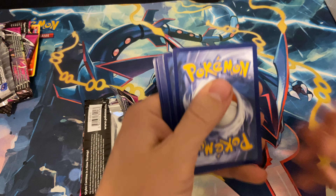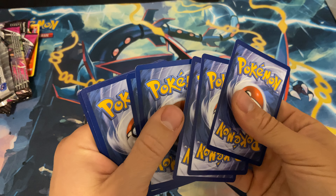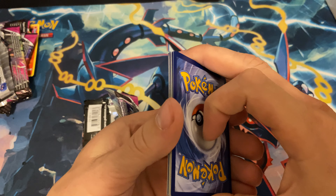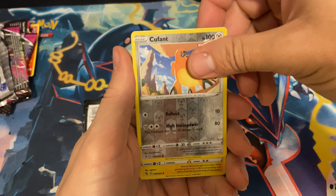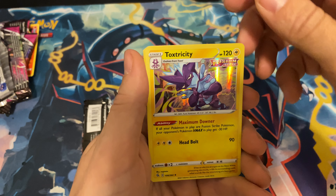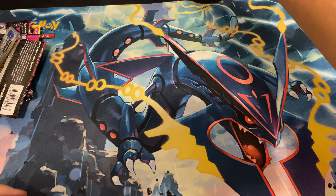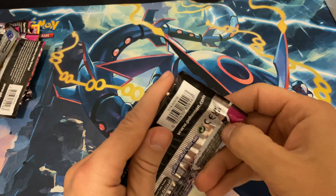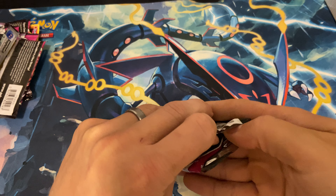Here's our one chance to pull something. Let's see what we can get — we have a Kufant and a holographic Toxicity. Nope. We're gonna keep pulling packs until we get an ultra rare or something, because I'm not gonna leave you all hanging like that for sticking to this video.